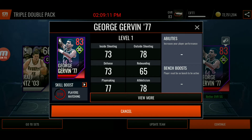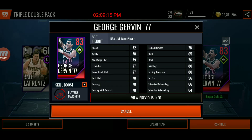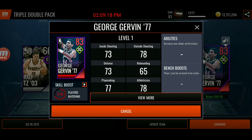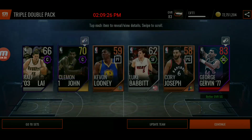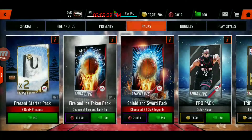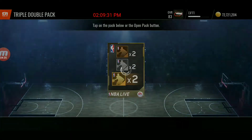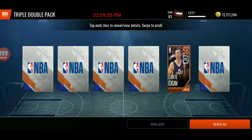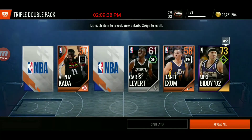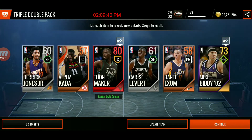So you have an 83 overall right, and look at the main stats — level 1, none of them are 80. I just figured out you press that, but still he's an 83, there should be at least one stat that's like 85. I'm showing you man — open packs and it gives you so many coins. We probably spent about 400k, and I think I made it all back — we definitely made more than 400k, I'll say we made 500k.